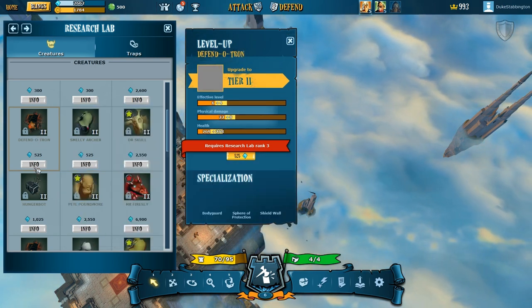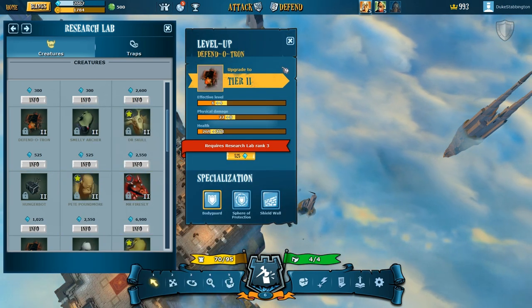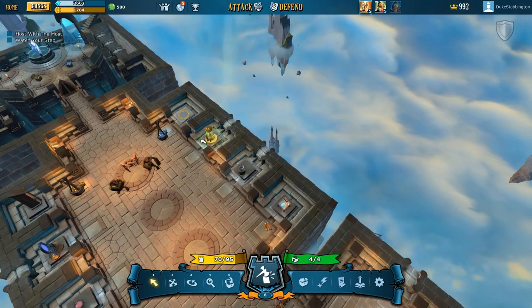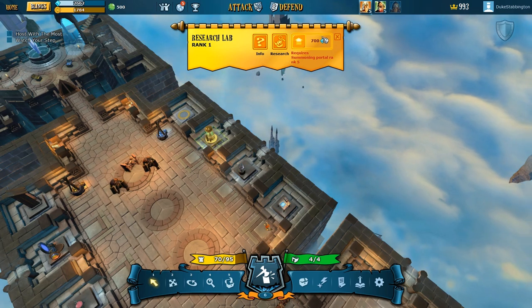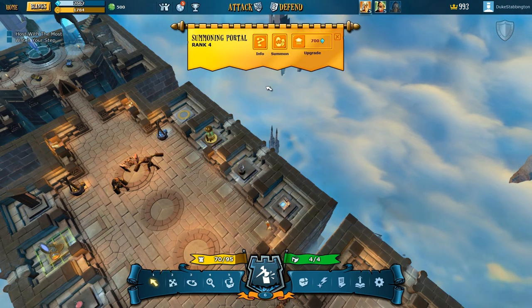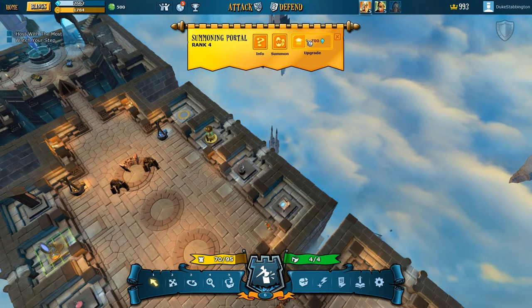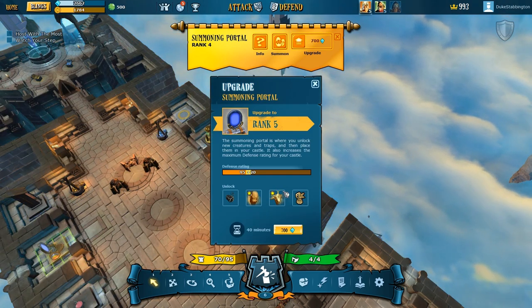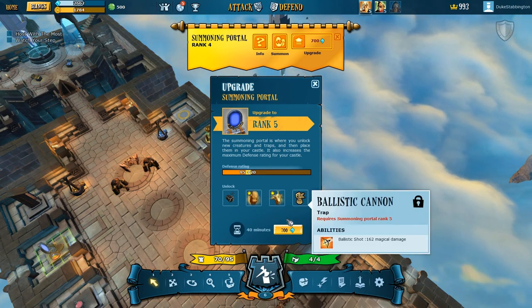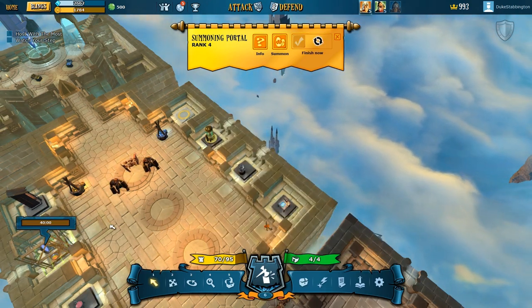I can't unlock him yet. It requires a research lab rank 3. So if I go down to my research lab, I can upgrade it — which requires a summoning portal rank 5, which I don't have. So I'll upgrade that for 700. So we're rank 5 — that'll take 40 minutes, and it unlocks all these creatures. So in 40 minutes that'll be unlocked.